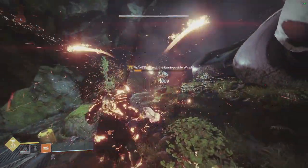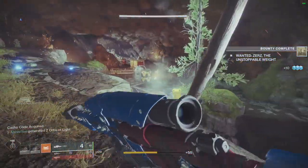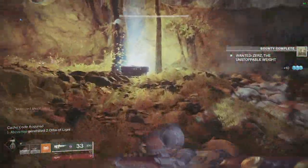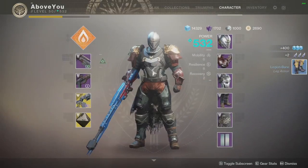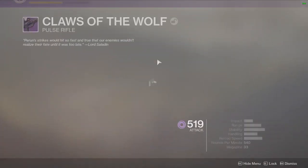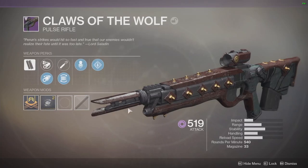I bet I get the Queen's Breaker's Bow live on the video — Queen Breaker incoming, I don't know. Tempered Metal works very well with this gun on your Titan — good fast reload. So what do you guys think about Claws of the Wolf in PVE vs PVP? I really like this roll with Head Seeker and Rampage, but I want to know what you think — let me know in the comments.